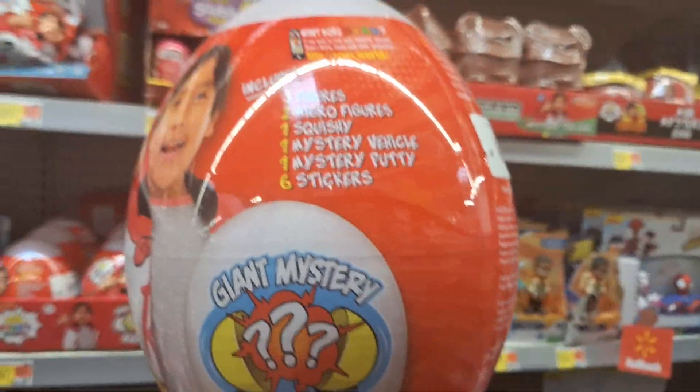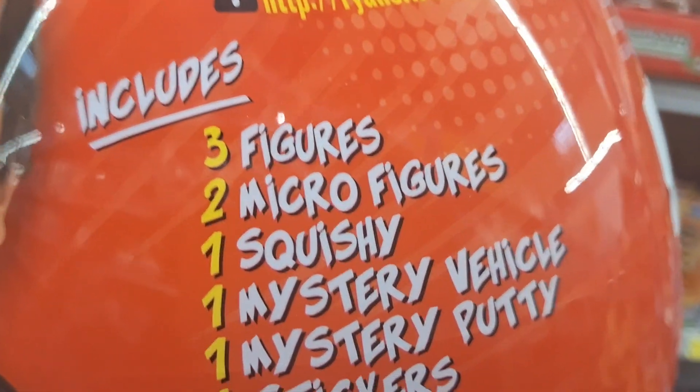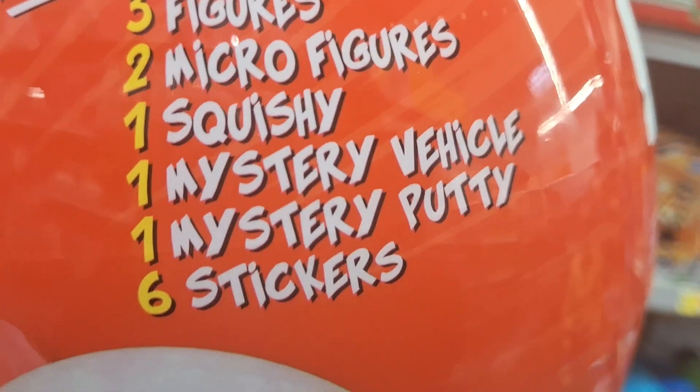I like that one. And what do we got here? This huge Ryan's World giant white egg — three figures, two micro figures, one squishy, one vehicle, one putty, and six stickers. Oh my God, this one's huge.